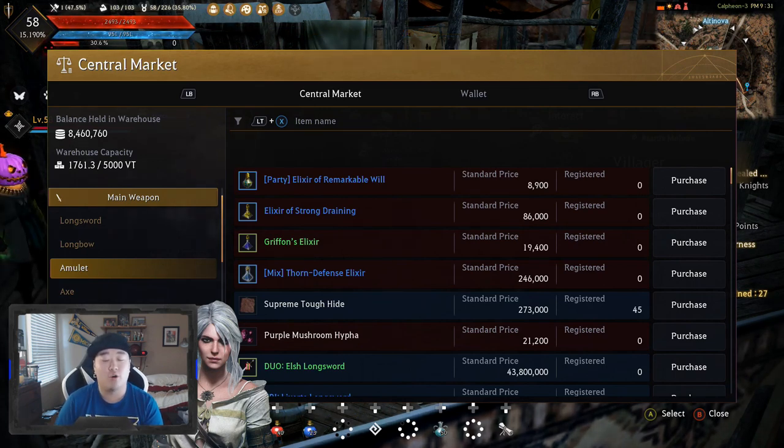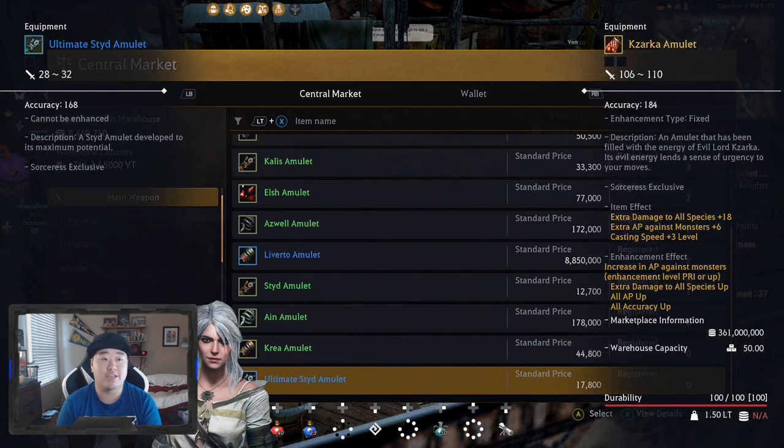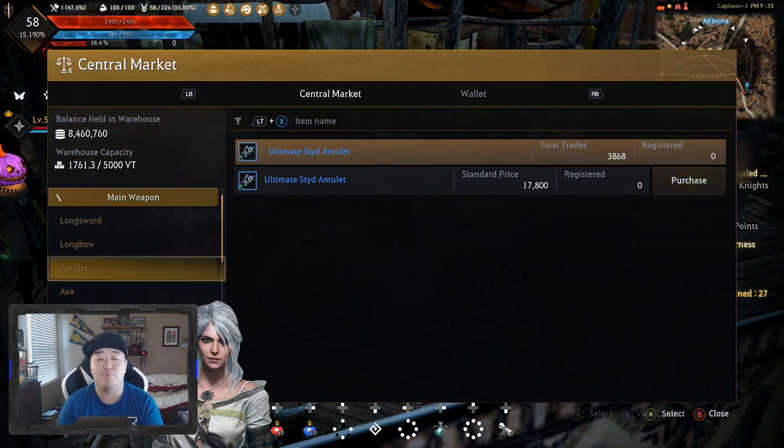We are on the central market here — this is going to be home base for going over stuff. Prices on Xbox are going to be a little bit different than PlayStation, so do keep that in mind. The concept will still remain the same. Going off the Sorceress, you're going to start with the Ultimate Steed. This is 28 to 32 AP, giving you a combined 30. It's got 168 accuracy, which is very nice. It's a very nice weapon to get you started — really cheap, and as soon as you get to Velia, this is the weapon you need to buy.